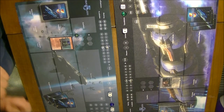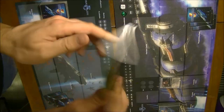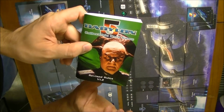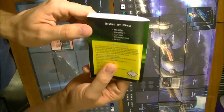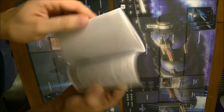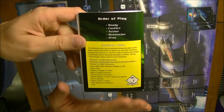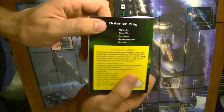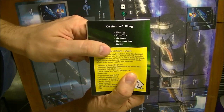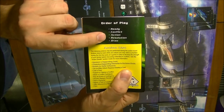Let's look at how the round is structured in Babylon 5. I'm using the regular rules book from Version 1.2, which is the version of the Great War expansion — the same one you got with your starter pack. There are several changes due to alternate factions and the League of Non-Aligned Worlds, but you can just use your regular one or download updated rules online. The five different phases are: Ready, Conflict, Action, Resolution, and Draw.